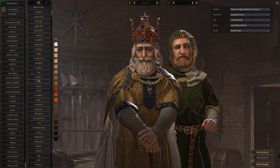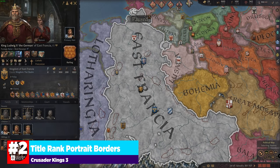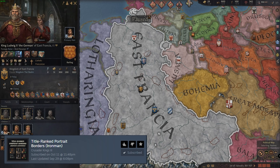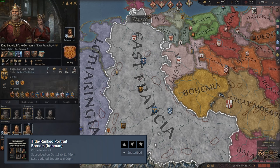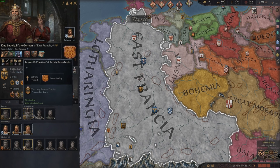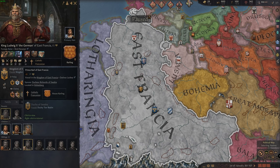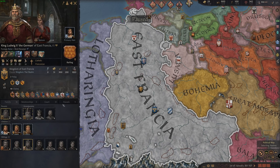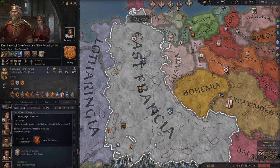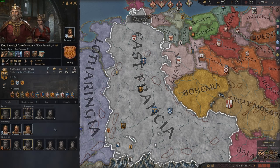Our next mod is the Title Ranked Portrait Borders mod. If you've played Crusader Kings 2, this is going to be a bit of a throwback. It changes the little icon that appears in the lower left corner of a portrait, denoting the rank of a character with a border instead. So this one is an emperor, this one is a king, this one is a duke, and there's the count. You get at a glance a better visual representation of each character and their rank.